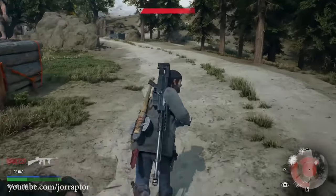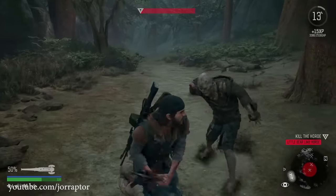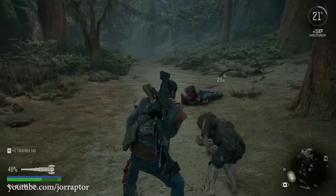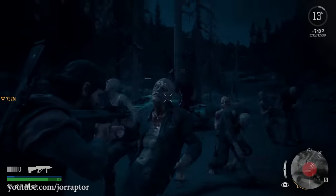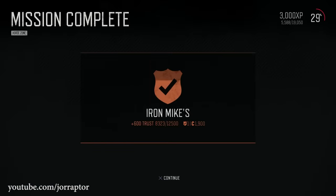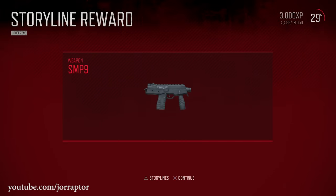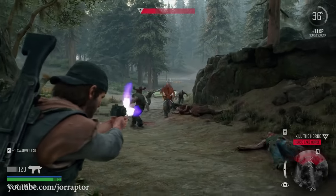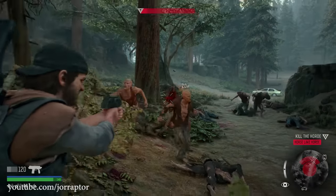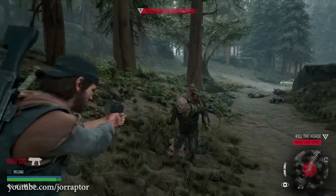In my best weapons to get early video I already discussed the very powerful offhand machine gun that you can get by defeating four hordes, so the sooner you do that the sooner you get this powerful gun, better than most other weapons in that offhand slot. Machine guns and assault rifles are really what you want to use in Days Gone versus the hordes.